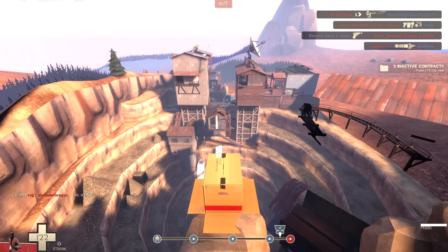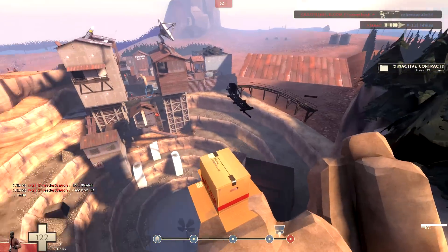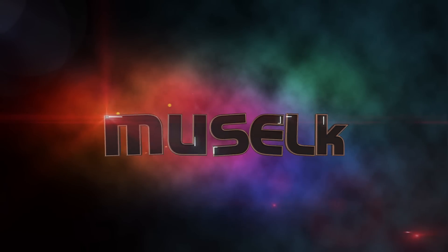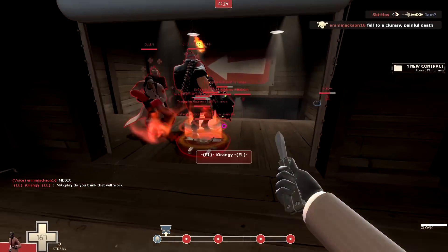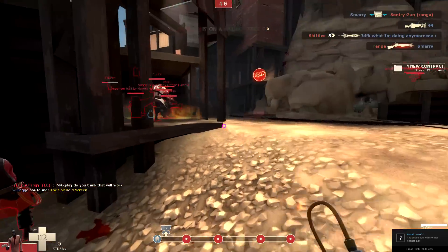Ladies and gentlemen, welcome to Extreme Box Trot 2016, the Frontier Edition. This is definitely what you'd call box trotting with a view. There are a lot of different maps where you can do the box trot strategy, but the number one place I always come back to, the home of the box trot spy, is Upwood.